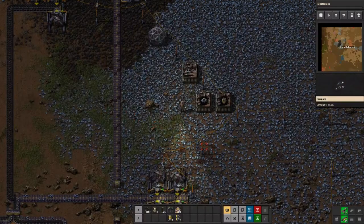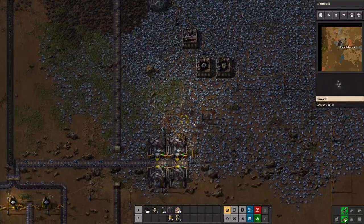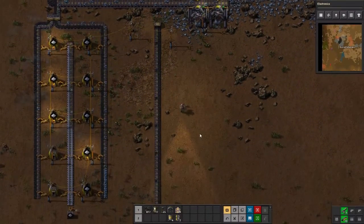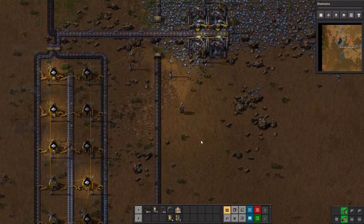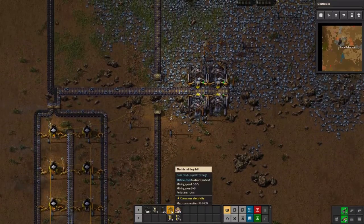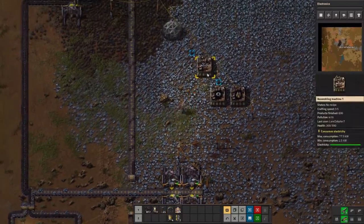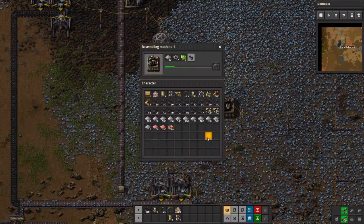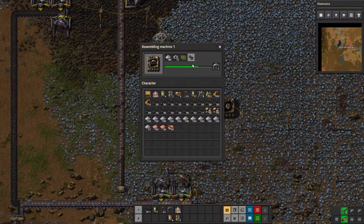Welcome back to Factorio with Lone Debater 7. Today we're going to start out by getting our copper set up, but it looks like we need another drill for the iron first. We'll do copper in just a second, but we're going to need some drills for this anyhow, so let's go ahead and build a couple drills.